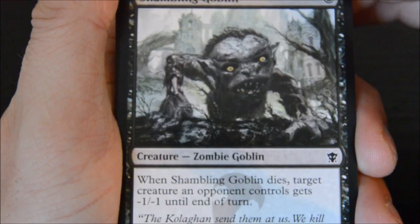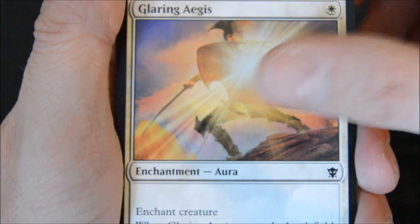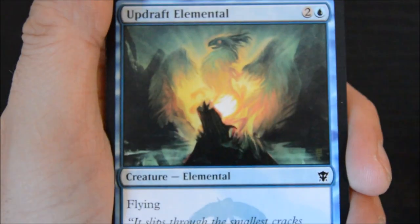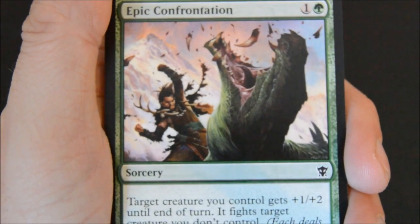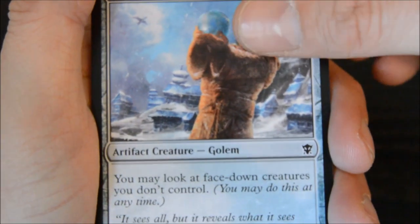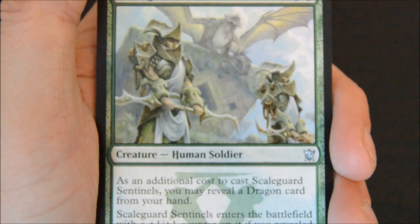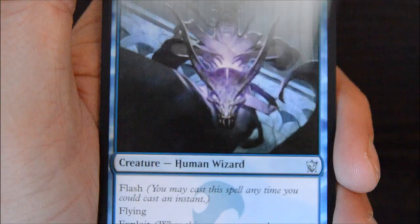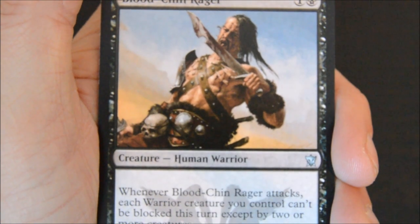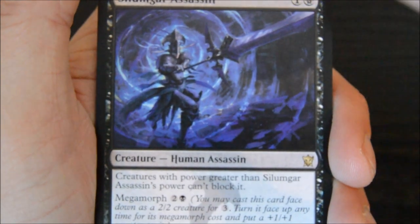Last pack out of the two. I'm going to try and make another pre-release event today, see what else I can get. Shambling Goblin. Dragon Fodder - awesome, now I got a playset of those. Glaring Aegis. Anticoch Artillerist. Updraft Elemental. Epic Confrontation. Tormenting Voice. Keeper of the Lens, another Keeper of the Lens. Reckless Imp. Elusive Spellfist. First uncommon - Scale Guard Sentinels. Silumgar's Sorcerer. Blood-Chin Rager. And the first rare is a Silumgar's Assassin - I already pulled that. Two for a two-one.